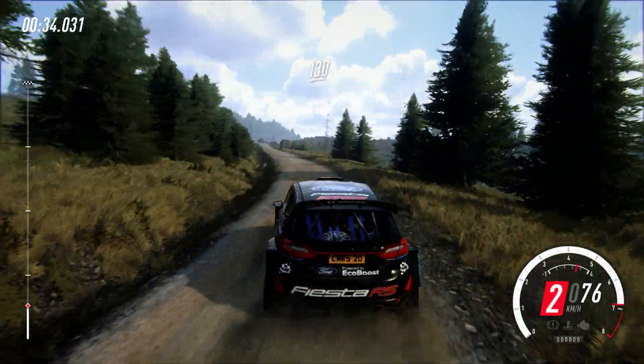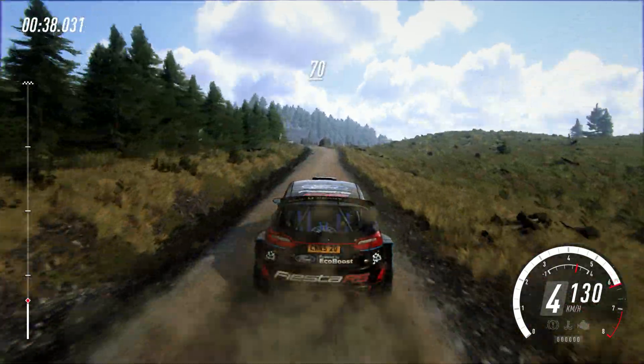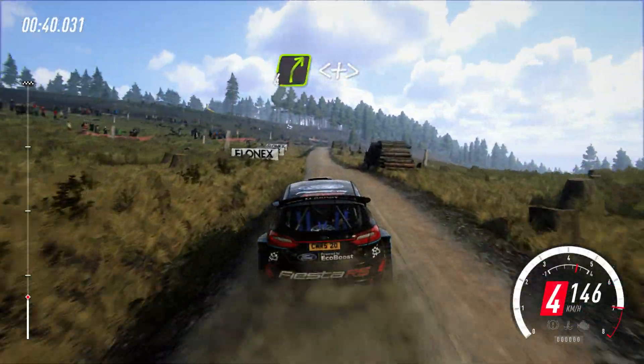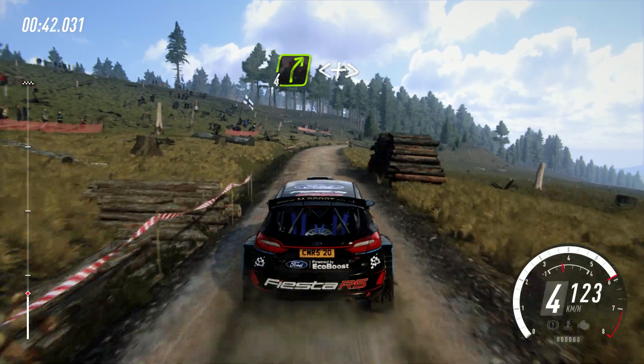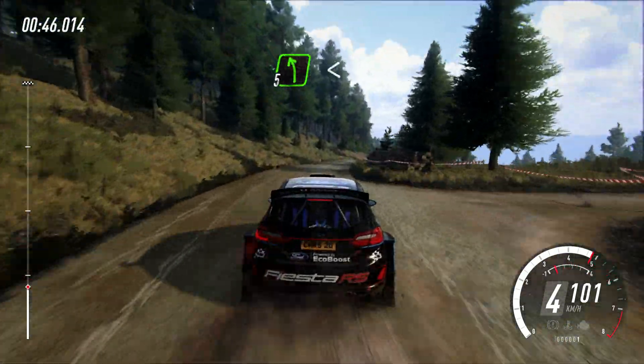Into 6 left long, 130. 5 left over bumps, 70. 4 right long, opens over a crest past junction, and tightens, keep in, 15. Short 5 left, opens 60.